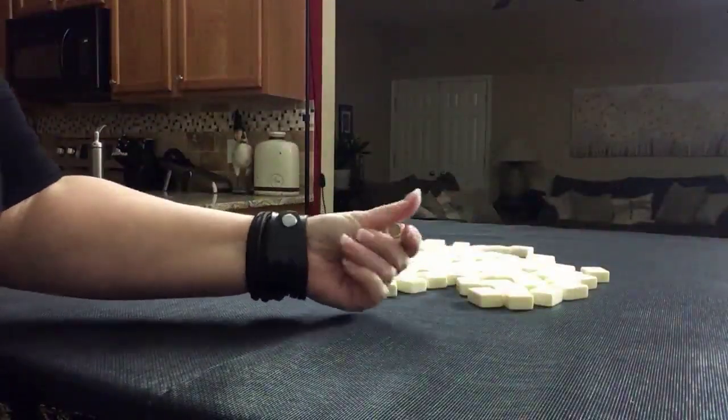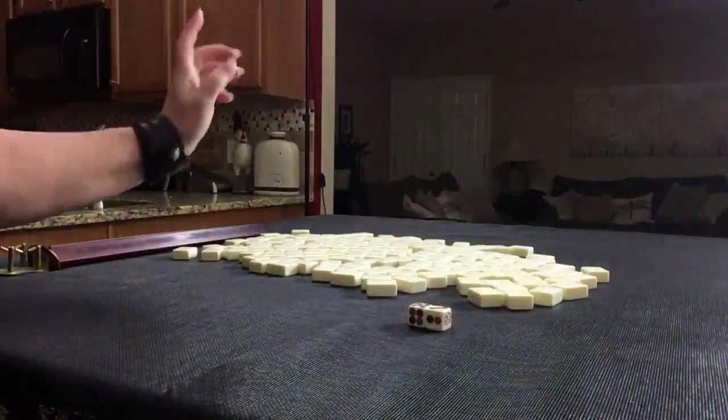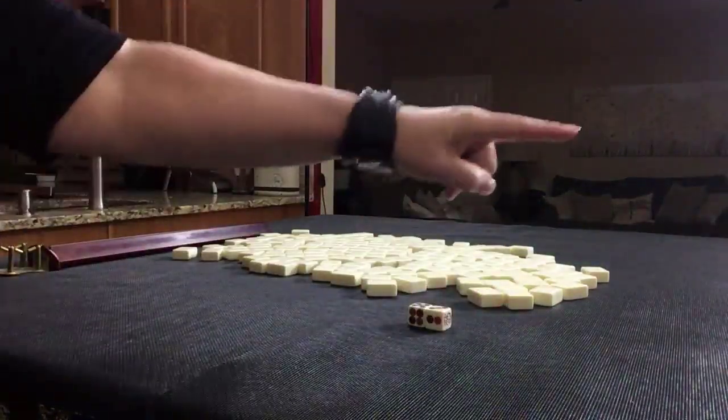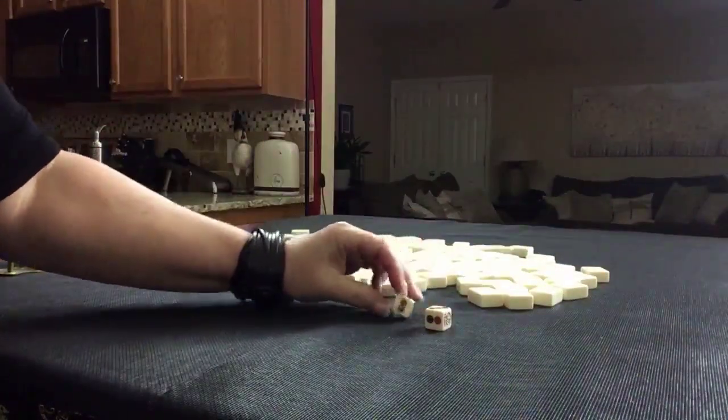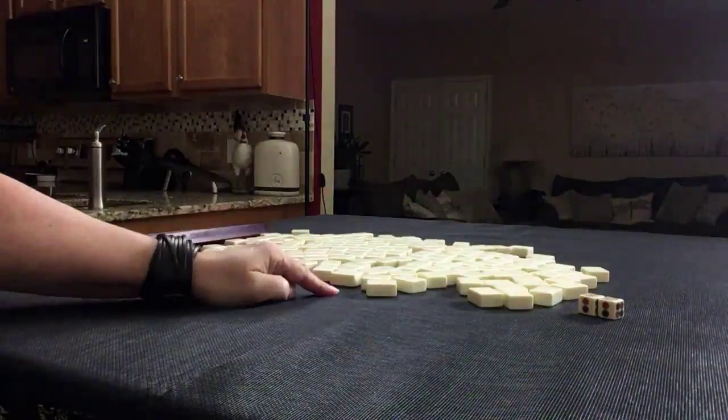We're going to roll these dice to determine which player we are. I rolled a six, so we're going to be player two. Player two is a non-dealer, so we'll get 13 tiles.